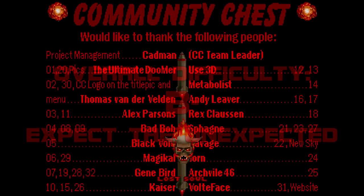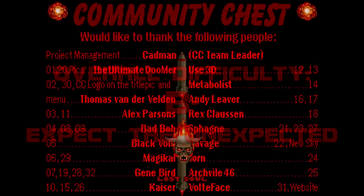Now for my Dean's List. Valedictorian: Map 17, Infliction of Hate. Salutatorian: Map 2, Nulth Precinct. Class President: Map 29, Citadel at the Edge of Eternity. And the dunce cap goes to Map 6, Going Down. Sorry, Kevin.